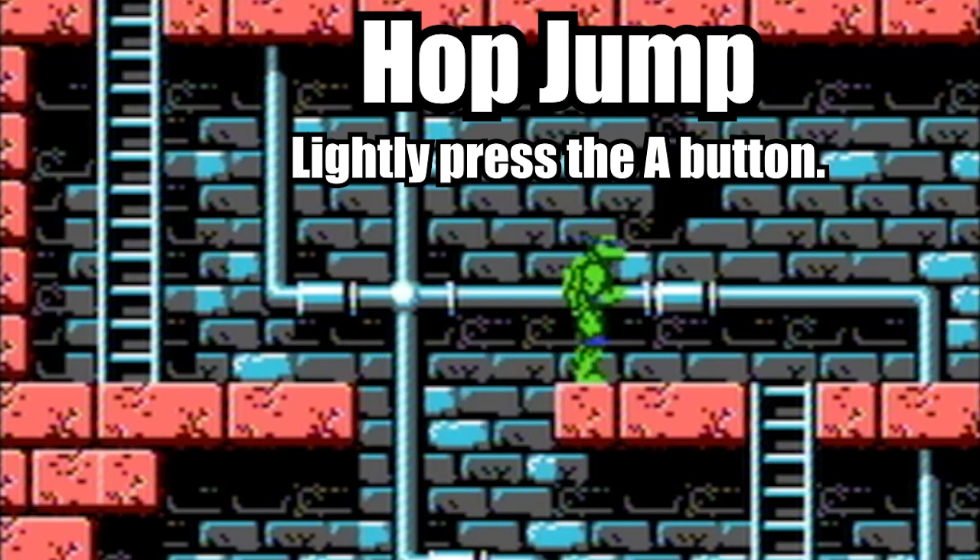In order to do what I call the hop jump, lightly press the A button. The hop jump is very necessary, especially in Area 3. Remember that the jump function is just as important as attacking.